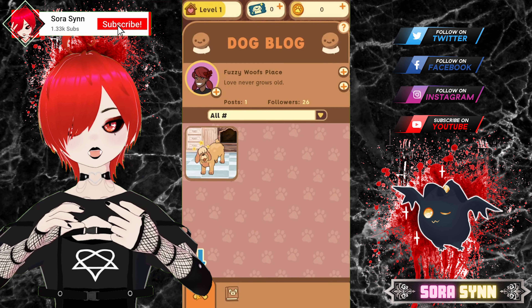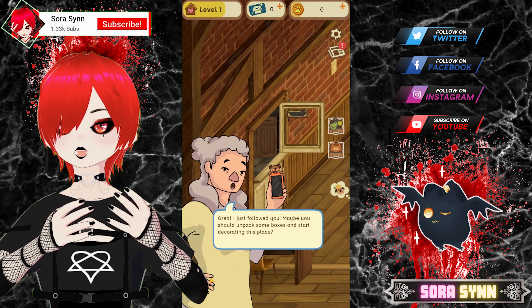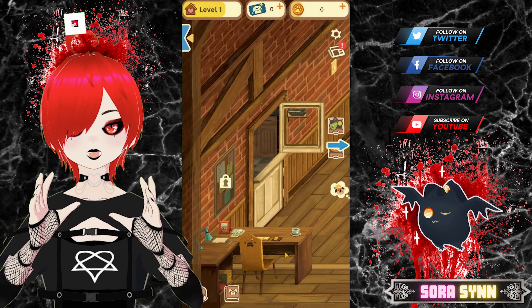Old Friends is a really adorable dog collecting game where you buy a home to create an elderly dog shelter, based on a real life elderly dog shelter home, and all the dogs in the game are based on their real life counterparts. This game has a lot of heart to give.